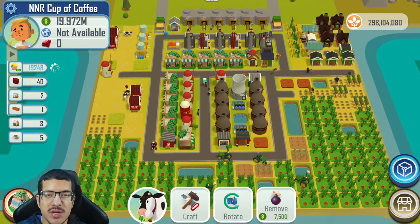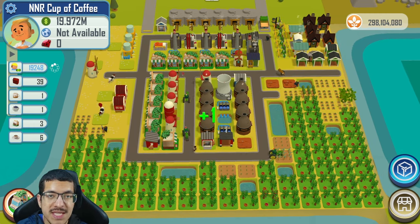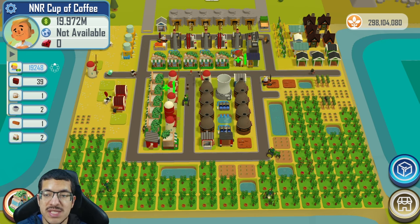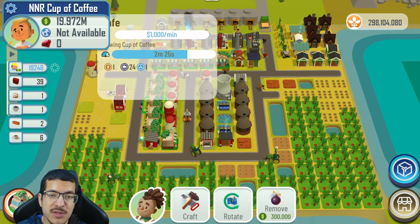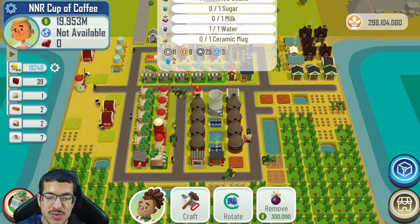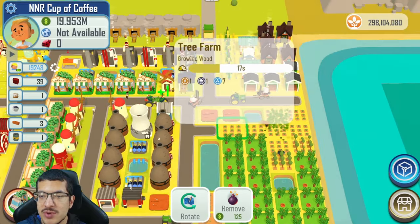Selling 20 excess milk per hour should be everything you need to be cash neutral, so long as you're still making 119 cups of coffee per hour or better. Increasing cup of coffee production should also make you cash neutral or cash positive, as long as you don't need too many additional buildings — each extra cafe adds 1,000 per minute to your wages, which is one reason wages are so high.